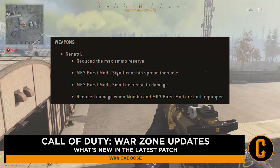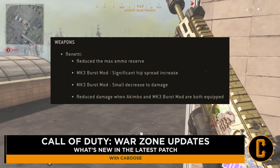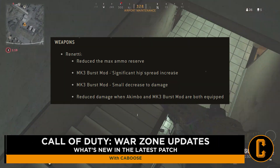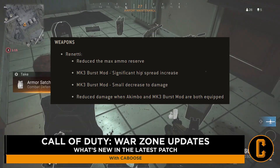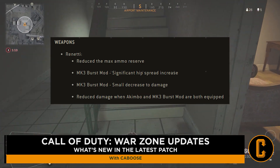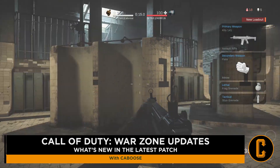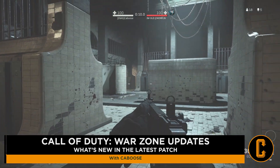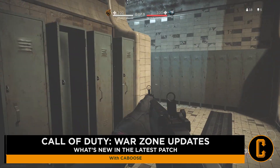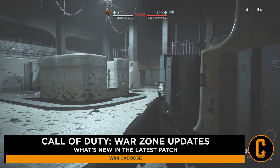Here's specifically what happened: the max ammo reserve has been reduced with the Mark 3 burst mod; the hip fire has been significantly increased; and with the Mark 3 burst mod there is a small decrease to damage. When you have Akimbo and the Mark 3 burst mod equipped, there is reduced damage to the gun. So we'll see how this plays out, but it looks like people are probably going to go back to their trusty RPGs and potentially their Overkill MP5 or MP7 loadouts.